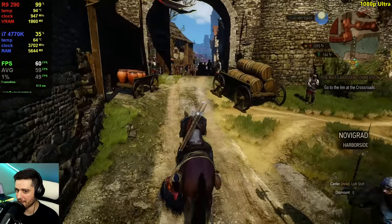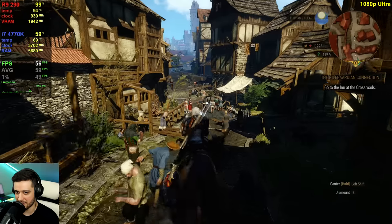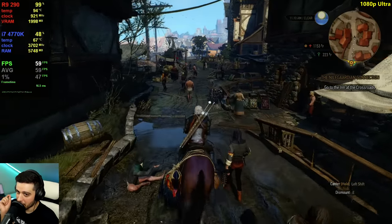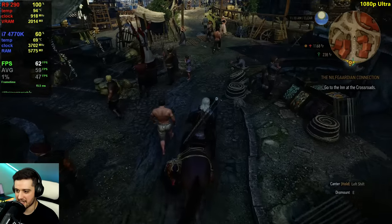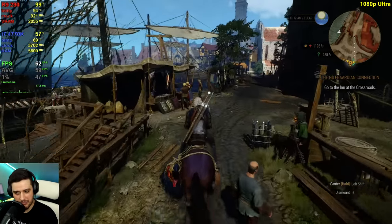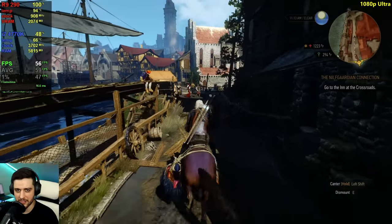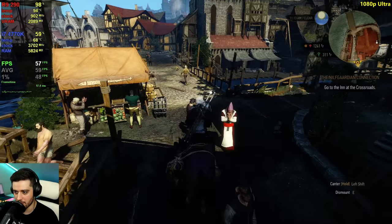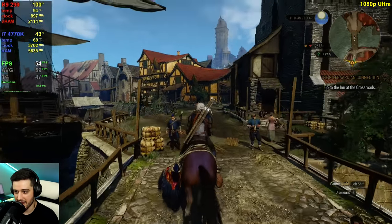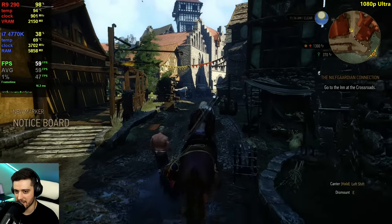This is better on ultra settings than the 770 was at high — what the actual hell. Now we shouldn't really be CPU bound — I don't think GPU utilization will drop much here with all these people. GPU usage is at 100%, slight drop to 97, but not enough to say it's CPU bound. So if you have a system like this, I would actually play at ultra settings, 1080p, single player third-person title. It feels very smooth around 60 FPS on average, and even if it drops it's okay. You don't really get CPU bound if you play on ultra, which is great.